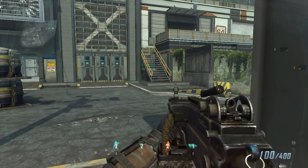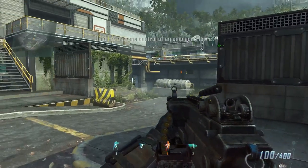Let's run a check on infantry cam feed. Helmet cam link established. Infantry HUD relay confirmed. Let me check turret camera functionality.